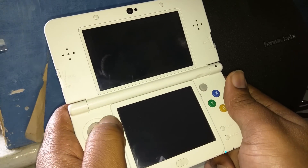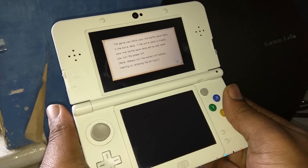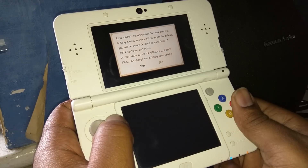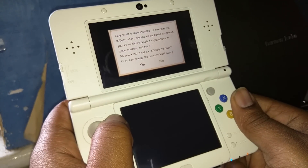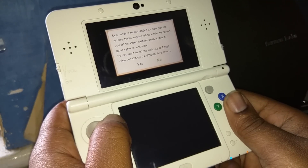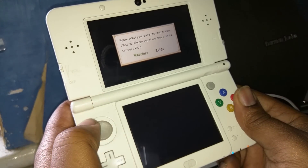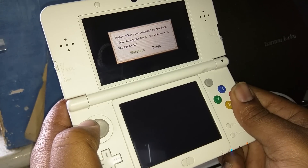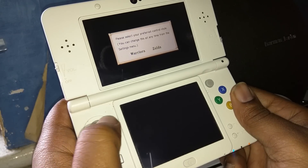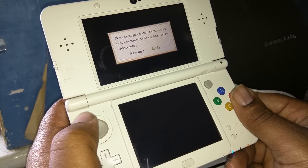Go download that now. If you haven't really played it before — if you haven't played Dynasty Warriors before like I haven't — I've downloaded the demo on this New Nintendo 3DS. Easy mode is recommended for new players; in easy mode, enemies will appear easier to defeat and you will be shown detailed explanations of the game systems. Please select your preferred control style: Warriors or Zelda. I don't even know what this means — let's go for Zelda.